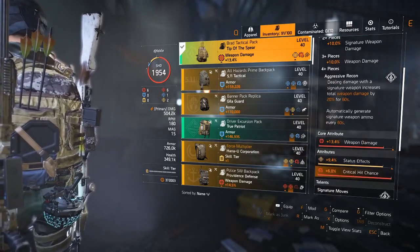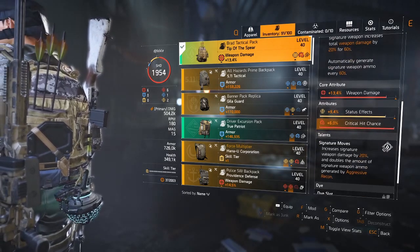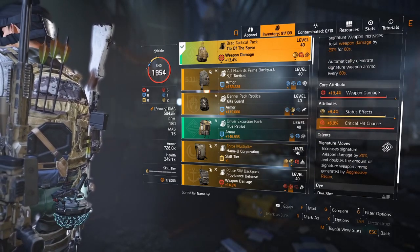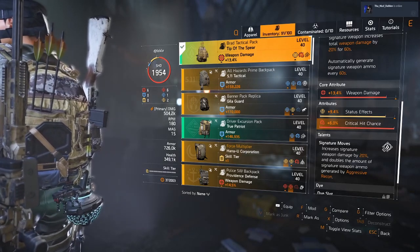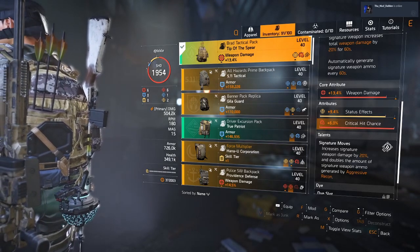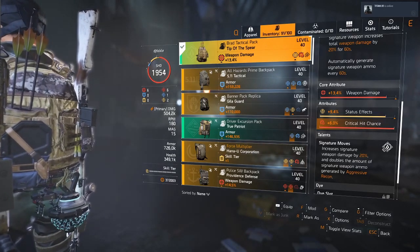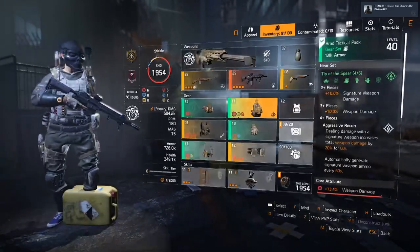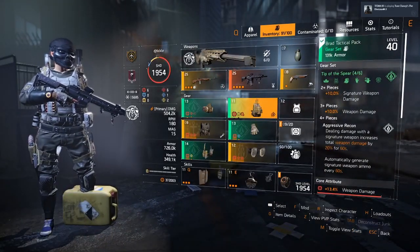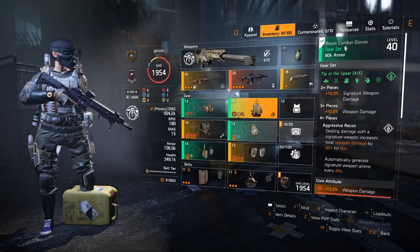Aggressive Recon automatically generates signature ammo every 60 seconds, and with the backpack equipped the Signature Move talent doubles the amount of signature ammo generated by Aggressive Recon. So if you just want to go around doing your dailies — or the second week of the league which is now active — you could do this and still mop up these challenges pretty easily.